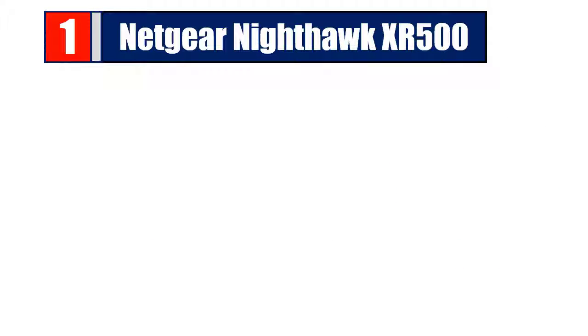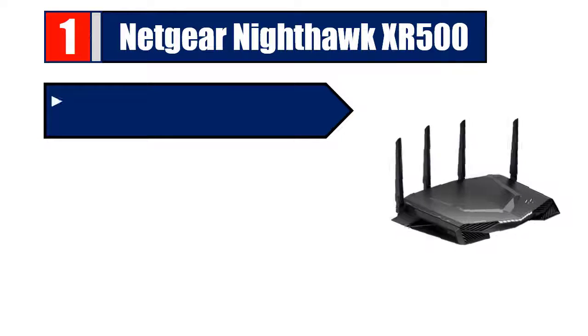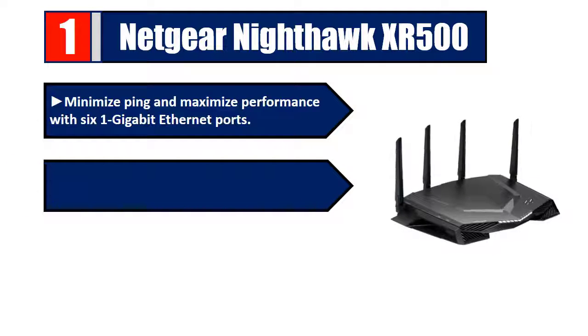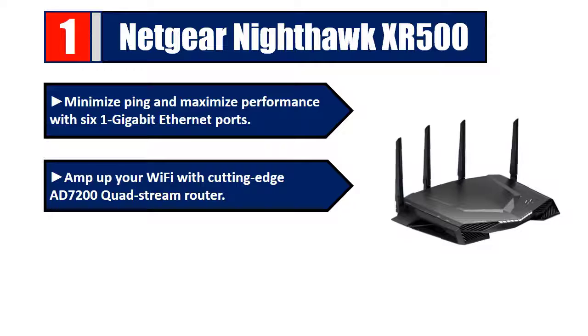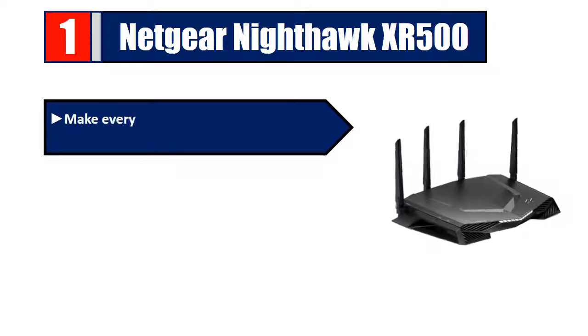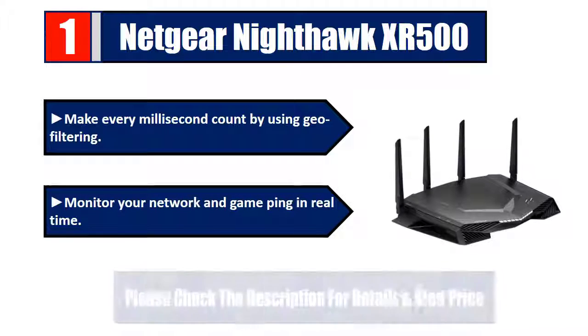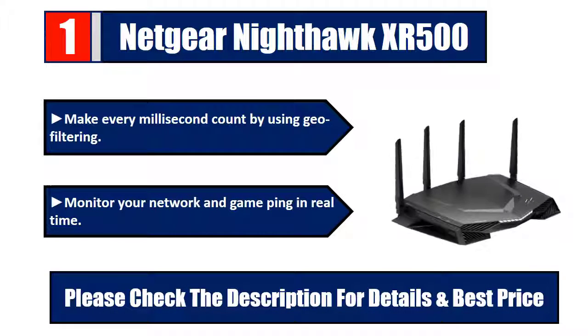Number one: Netgear Nighthawk XR500. Minimize ping and maximize performance with six gigabit Ethernet ports. Amp up your Wi-Fi with the cutting-edge AD7200 quad-stream router. Put your gaming traffic in a designated express lane, and make every millisecond count by using geo-filtering to monitor your network and game ping in real time. Please check the description for details and best price.